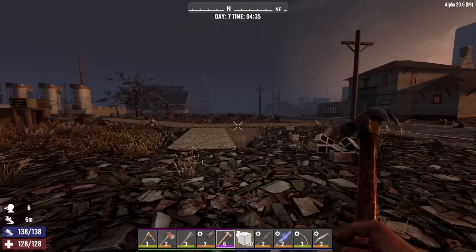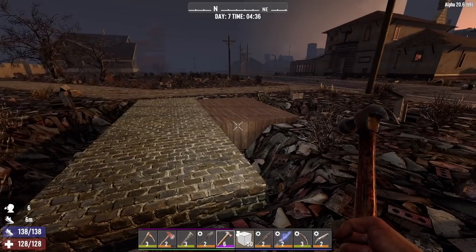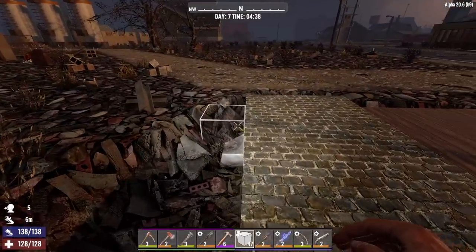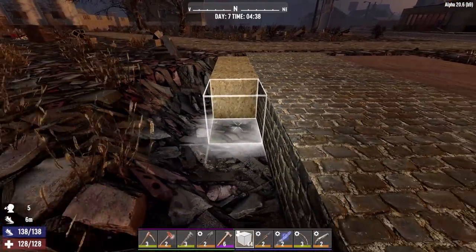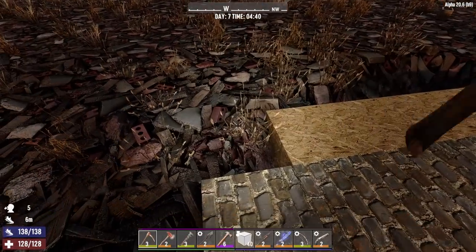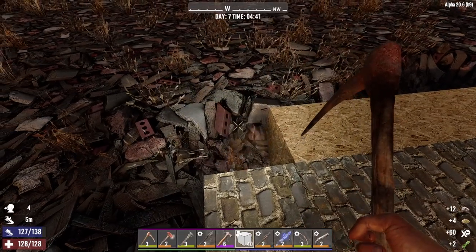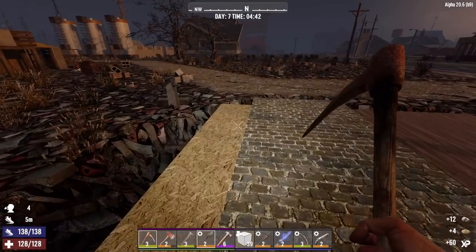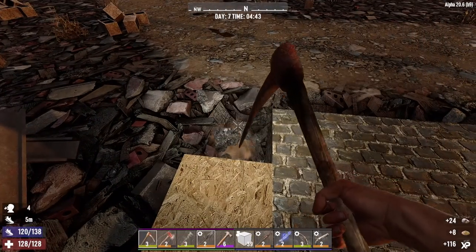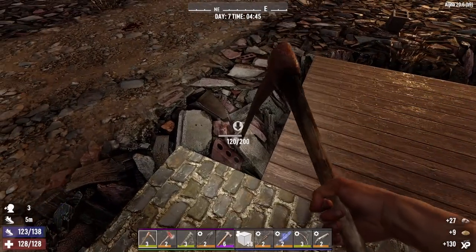We're going to work on this base a little bit. The base I have in mind is super simple. This is the base you would build if this was the first time you've ever played this game — we're just going to put in a foundation, put in support pillars, put some bars up top, and that's it. See how long it can last. As big as we can possibly make it. The more support, the better. The harder it will be for them to take it down.